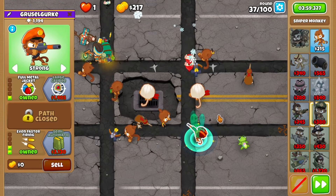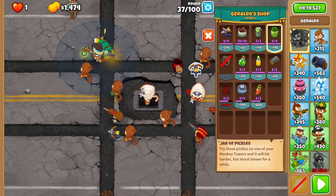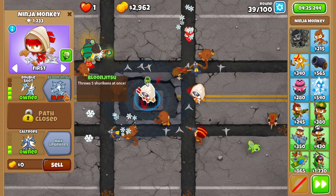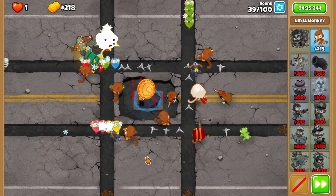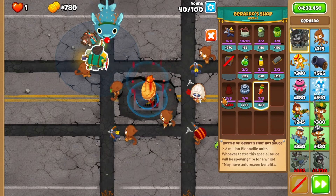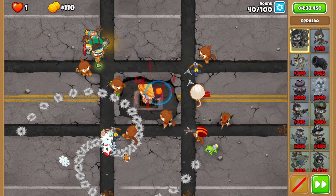You'll then upgrade your sniper to even faster firing before round 37, and grab some pickles on your middle ninja for round 38, upgrading it to balloon jutsu during the middle of round 39. Before the MOAB, add some fire to your ninja, then place down a blade trap at the bottom — once the MOAB reaches there, to crush the MOAB.